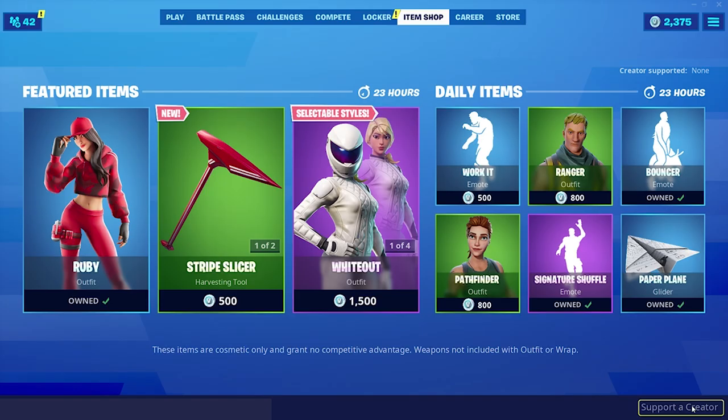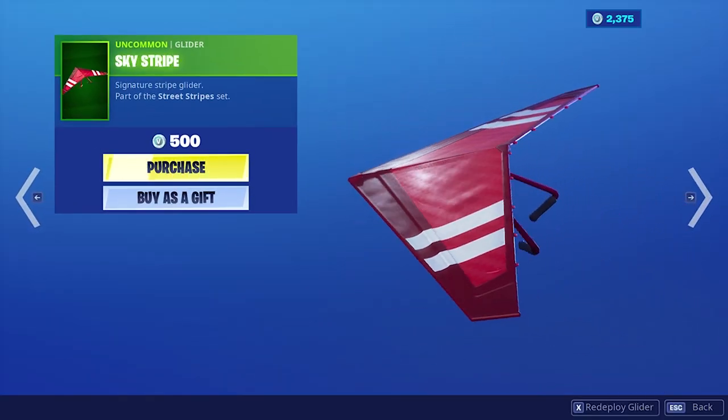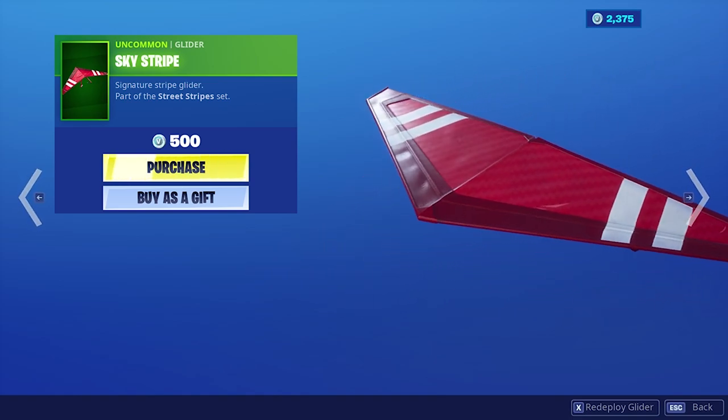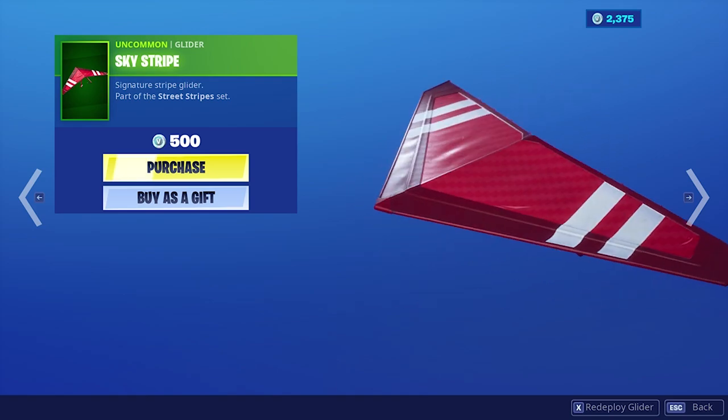And then there's also a new pickaxe and a new glider. This is the glider, Sky Stripe. It's not bad. I kind of like it. It's almost like a red version of the paper plane glider. Looks very similar to it.